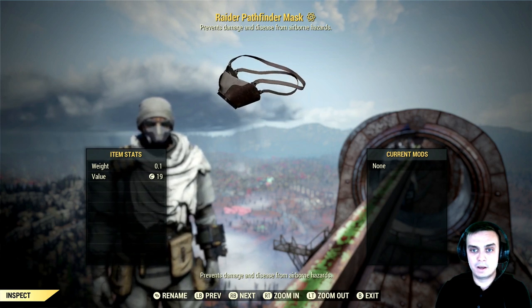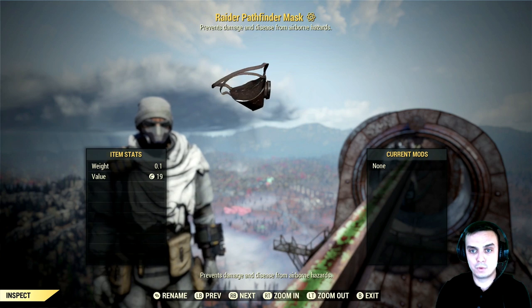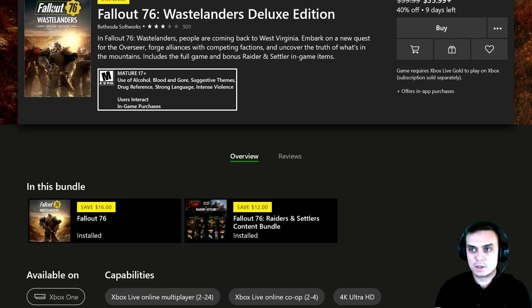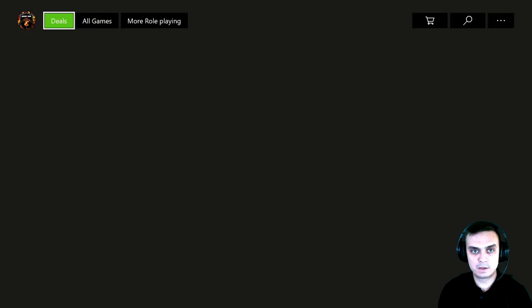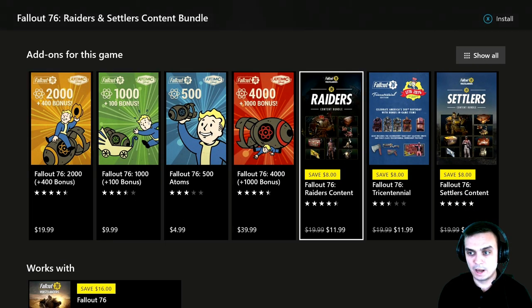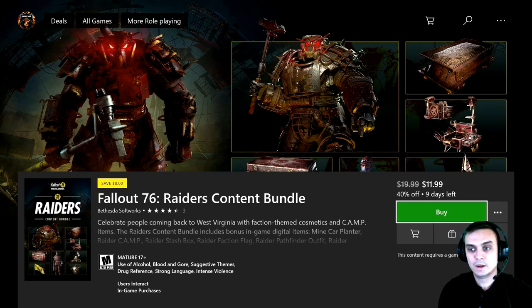Then we've got the Pathfinder mask. This mask is from the Raider content bundle, which can only be acquired — and right now in June 2020, just started yesterday — there are discounts for the bundles. As you can see at the store, we've got nine days left, with a 40% discount for the actual game and for the Raider and Settler bundle. I believe the 40% discount applies to everything, so you can go ahead and acquire these bundles at a nice discount.